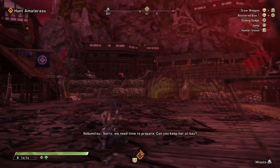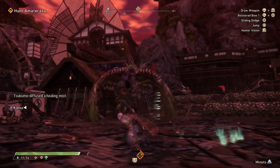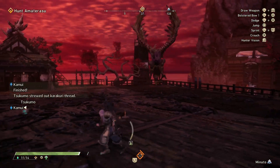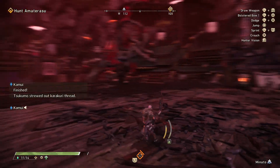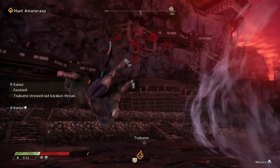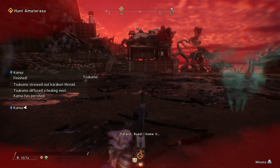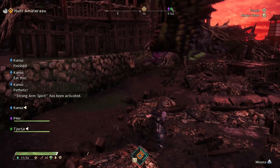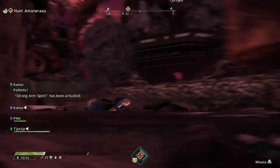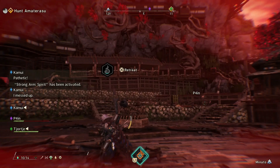Up next is a move that Amaterasu loves to spam, which is the air dash. From the air, Amaterasu rushes toward you and there are several versions of this move. One is a normal dash that can hit you once or multiple times, especially if Amaterasu is powered up. The multi-hit version can actually KO you if you're not at max health, if Amaterasu is enraged, or if you're using substandard armor. If you get hit by the first move, be careful with your timing when you're standing back up because you'll be helpless and get hit by the next move, which most likely will KO you.